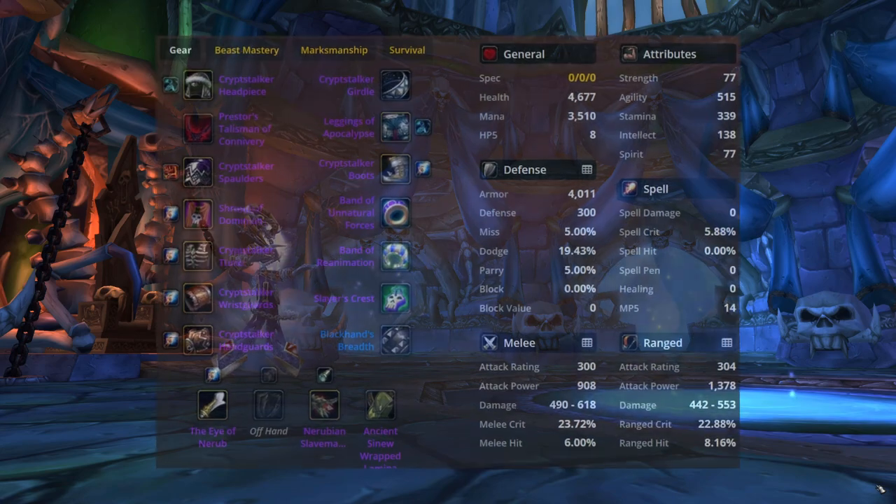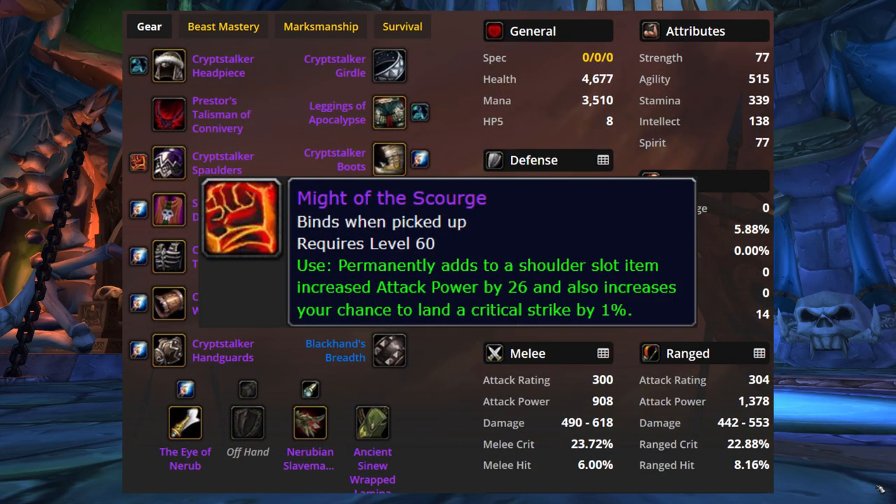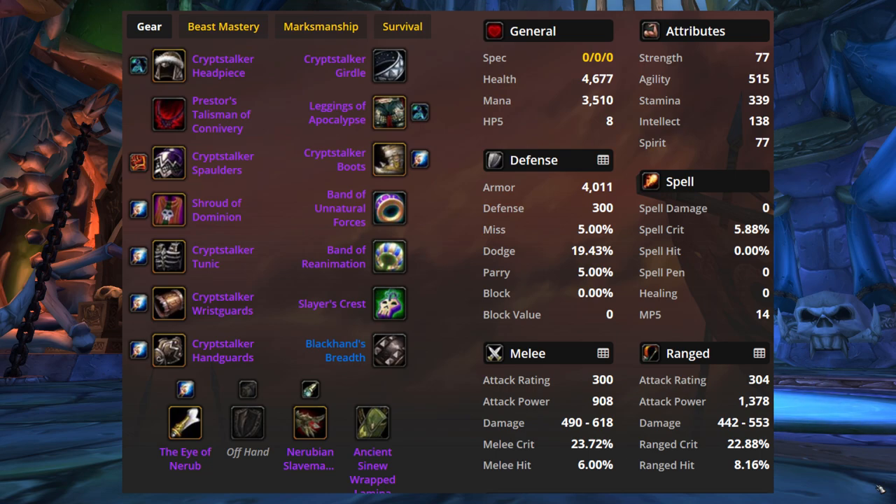Lastly, enchants haven't changed since Phase 5 except for the shoulders — there's now Might of the Scourge, which drops from Sapphiron. Pretty sure hunters get priority on this because master race.